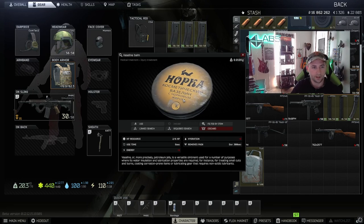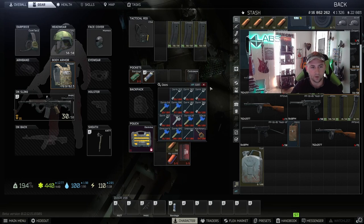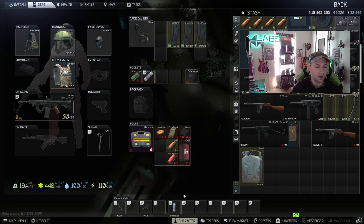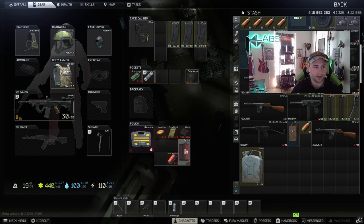And if you want, you can add some painkillers. I'm choosing Vaseline for this case — that way if I'm in pain, I'll be fine. I am now officially ready for my first raid.